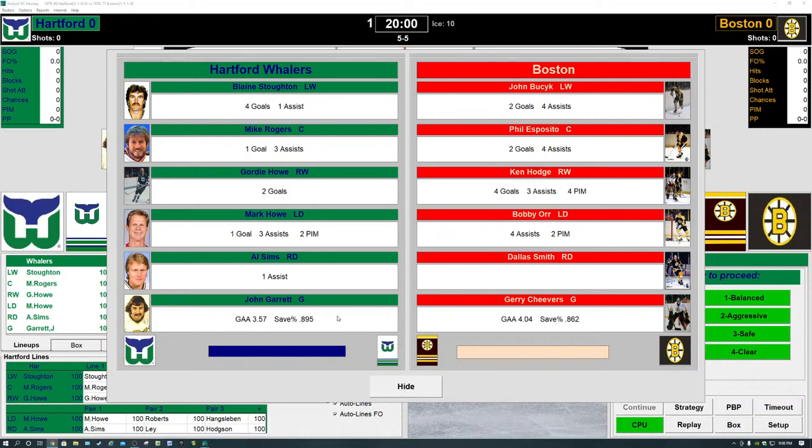Whalers goaltending at times can be quite frightening. For the Boston Bruins, who are looking for their second win of the season in this Best of 70s League: John Busick at left wing — two goals and four assists. At center, Phil Esposito — two goals, four assists. Kenny Hodge at right wing — four goals, three assists. Bobby Orr the left defenseman — four assists. Dallas Smith is the right defenseman, and in net for the Bruins, Jerry Cheevers. I'll be playing as the Hartford Whalers; the Bruins will be controlled by the Action PC sim engine.